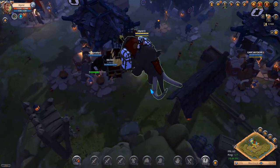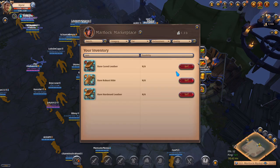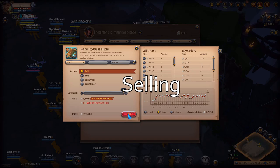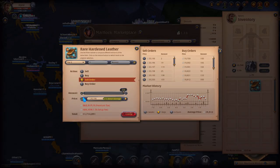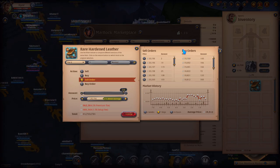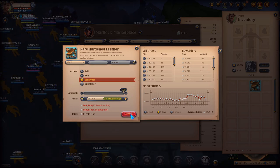Now I'm just gonna go and sell it. Here I am on the market; there are also some leftover materials from the refining. I can easily sell it. If you're very lazy you can sell to buy orders, but if you want to earn more money you can just create a sell order.